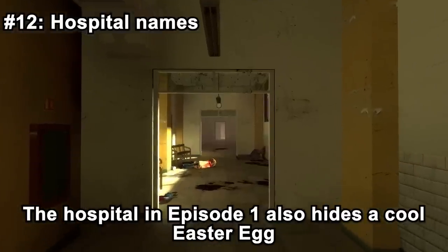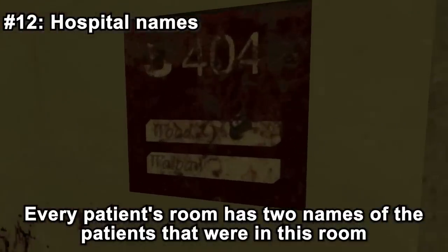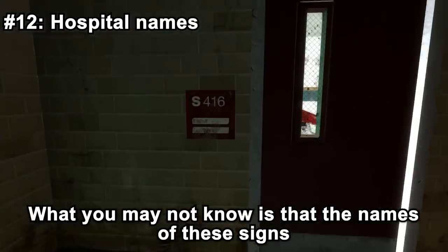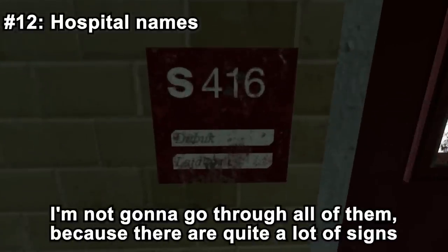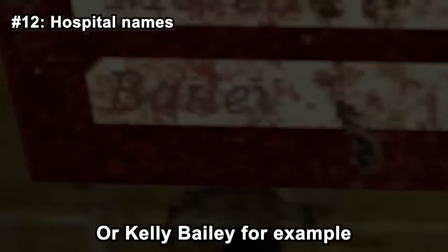The hospital in Episode 1 also hides a cool easter egg. Every patient room has signs listing names of patients that were presumably in the room before the 7-Hour War. What you may not know is that the names on these signs are actually names of developers. You'll see the last names of people like Mark Laidlaw, Eric Wolpaw, or Kelly Bailey, for example.